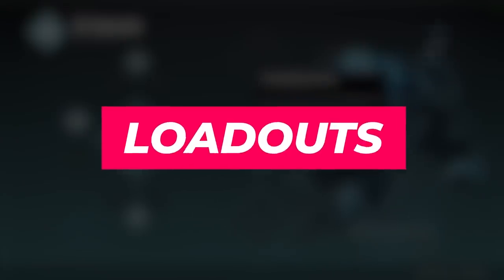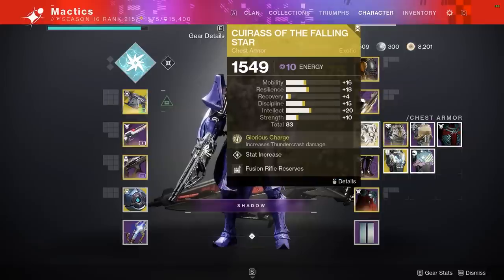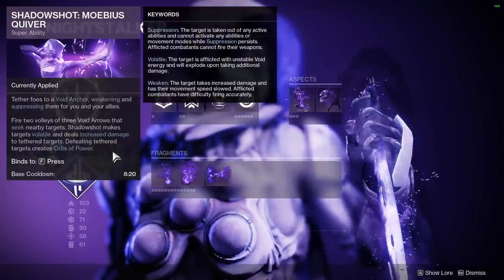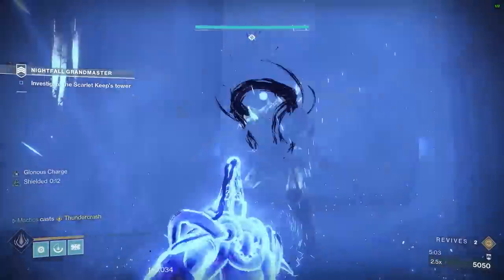Getting started with the loadouts: the ideal class composition is two Thundercrash Titans with Cuirass of the Falling Star and one Omnioculus Void Hunter rocking Trapper's Ambush, Vanishing Step, and Mobius Quiver. On the Titans, you want your intellect to be as high as possible, so spamming Thundercrash is key.